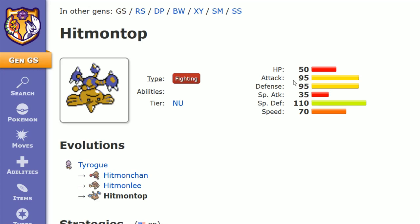Then there's respectable attack and defense each at 95, speed at 70, HP at 50, and special attack at 35.